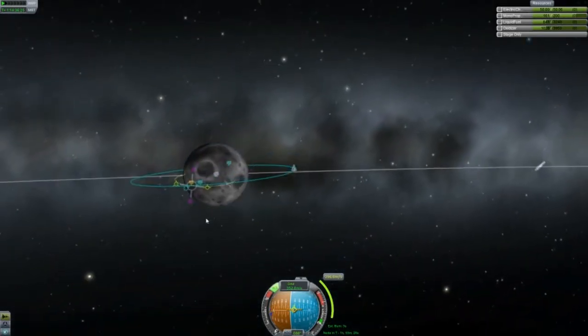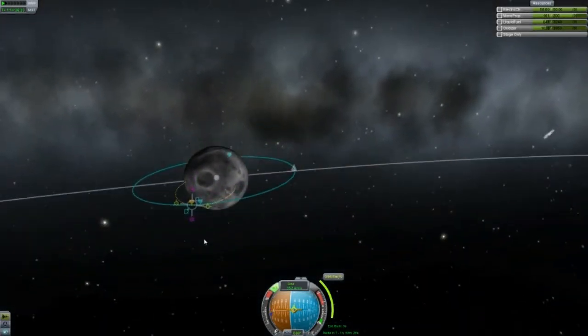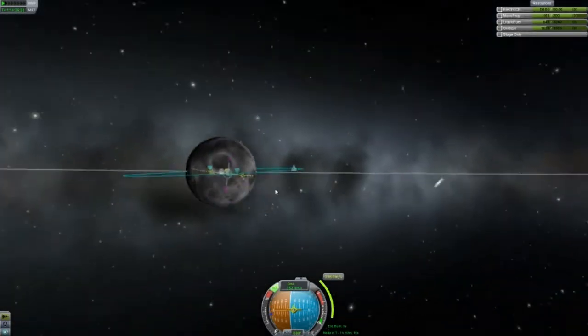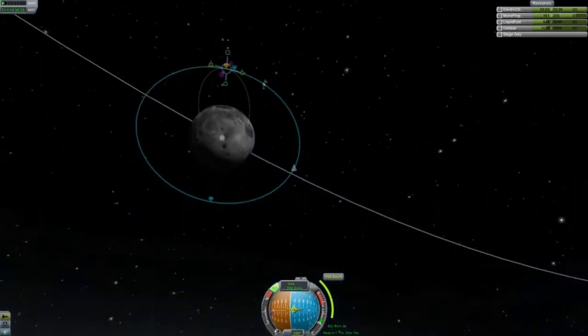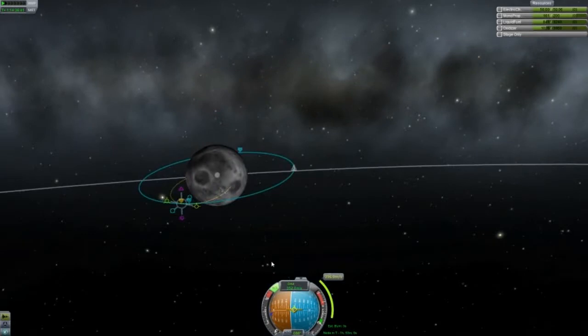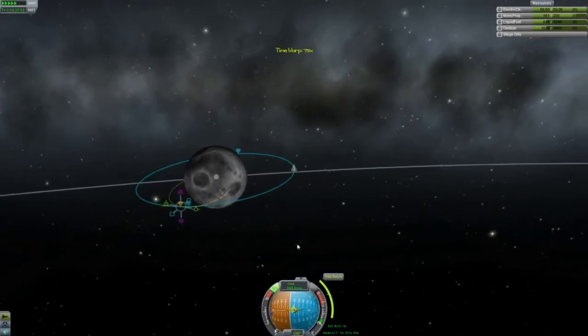I'm trying to think — the last time I did it was months ago. But basically you make a maneuver so that you land close to it. It's not very hard, except it's gonna have to change because it's an hour out and the Mun spins.